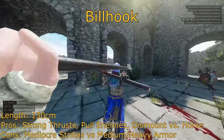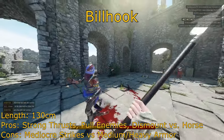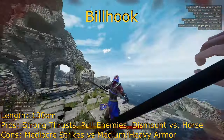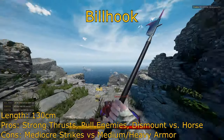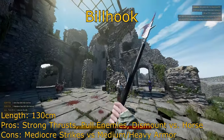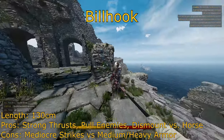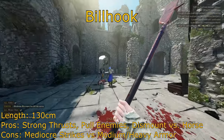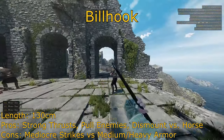Next up is the Billhook, an anti-horseman weapon that's also pretty incredible in every other way. The only real thing lacking with this weapon is its swing damage, which is a bit underwhelming when fighting against enemies with higher levels of armor. Beyond that, its stabs are quite strong, on par with weapons like the Longsword and the Rapier. Also, the fact that you can de-horse riders is incredibly useful. Even though its weapon length is just a smidge shorter than a Zweihander, it's still pretty long for its cost.